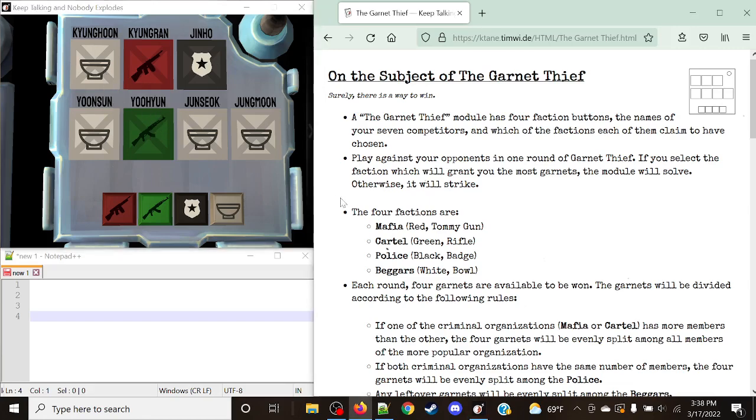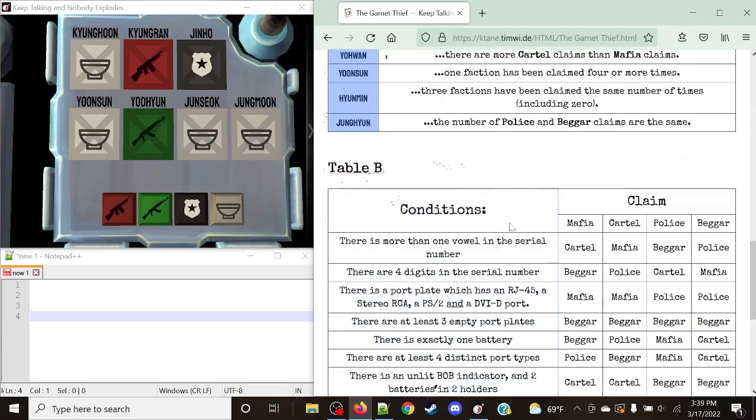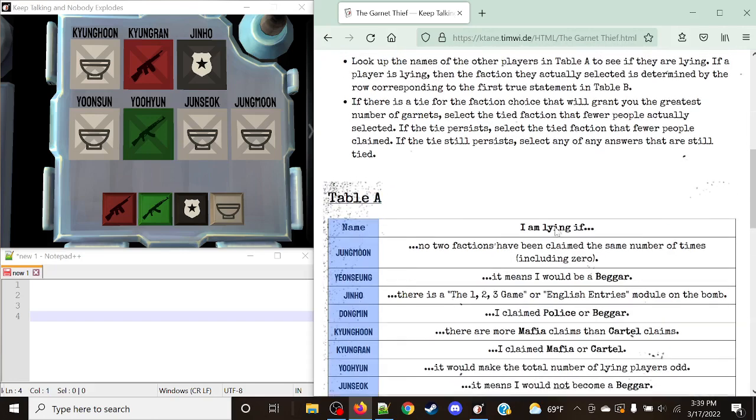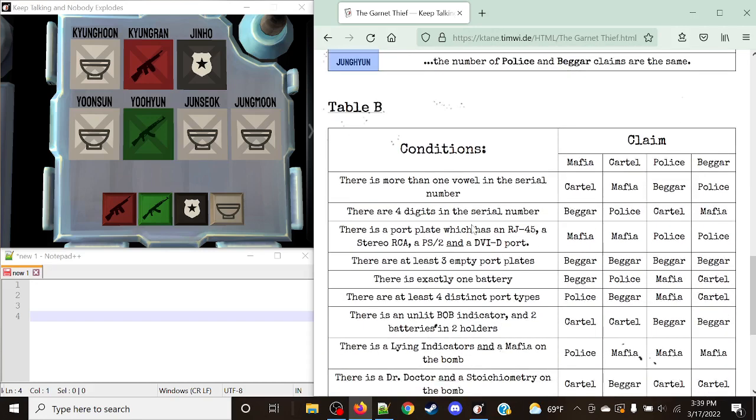We're going to scroll down and take a look at Table A, and then Table B for potential liars. Our goal is to look up the names of the other players in Table A to see if they are lying. If the player is lying, the faction they actually belong to is determined by the row corresponding to the first true statement in Table B. Let's try and figure out our first true statement.